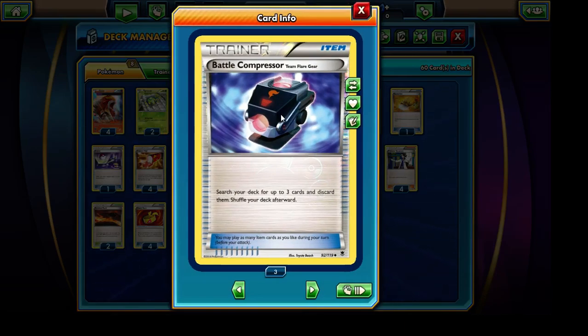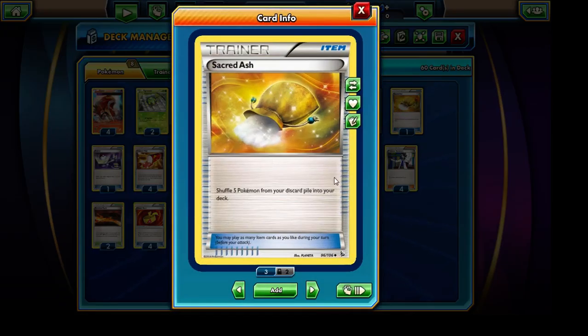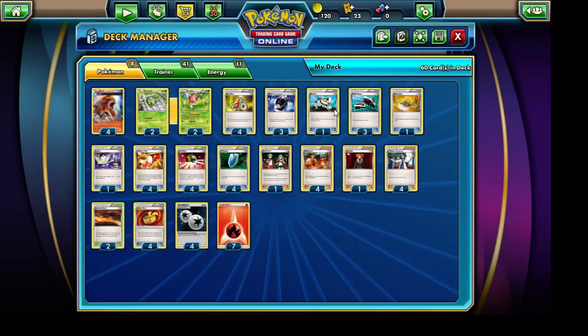Battle Compressor is definitely a very, very important card in this deck. It allows us to get some Blacksmiths and, ideally, some Fire Energy cards into the discard pile, and then we can repeatedly recycle them through the usage of cards such as VS Seeker and the Blacksmith to get those Fire Energy cards back and latched onto that Entei all over again. Battle Compressor is just a really useful card — we are running a total of 3 copies. We are running a single copy of Sacred Ash because we'd like to recycle those Enteis as our attackers, since we're only running a total of 4 copies in our deck.